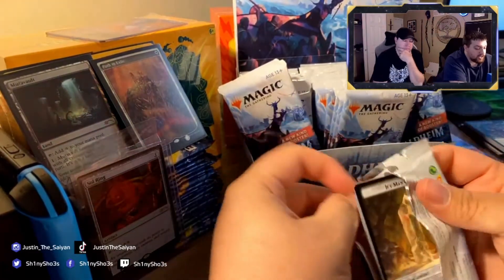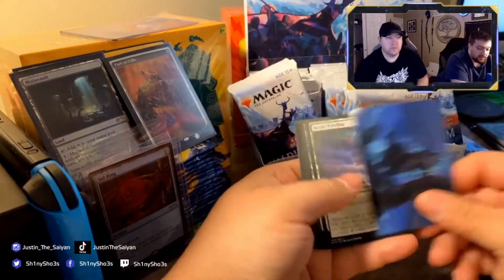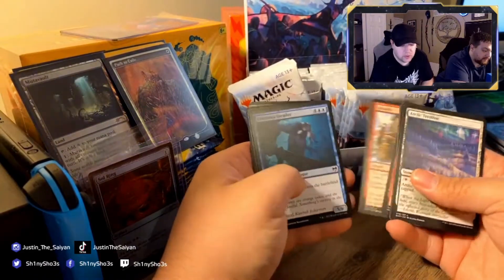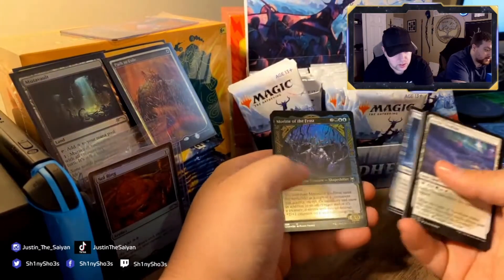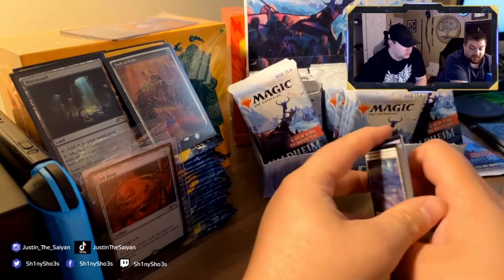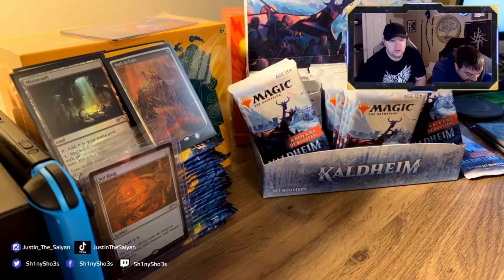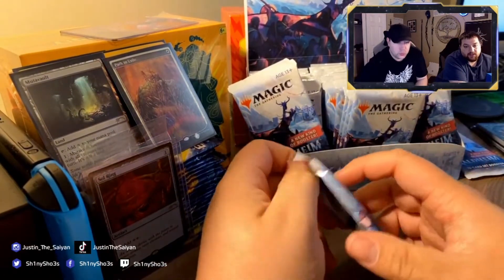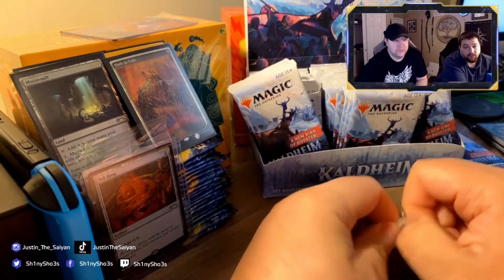I've got a closet full of Magic cards. Morning of the Frost Season — what's the number? It's 328. About 40 cents — I'll take it. That's not foil though. The foil version should be worth a little bit more.